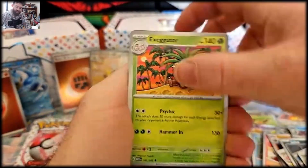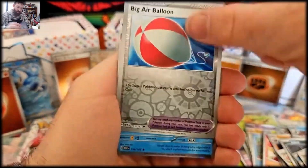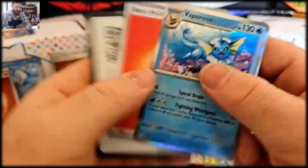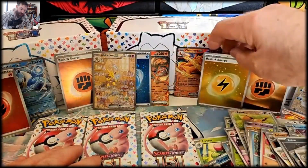Grimer, Muk, Air Balloon — oh and a Vaporeon! Last three packs guys, can we see if we can get anything?